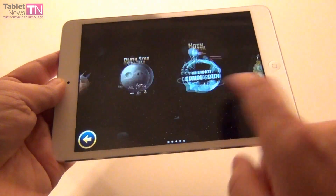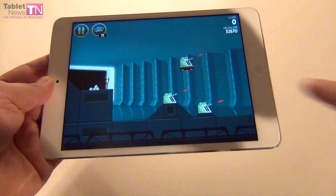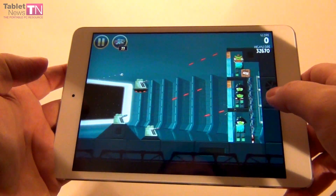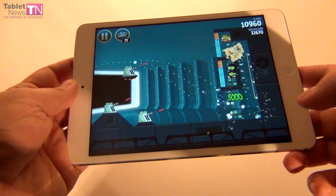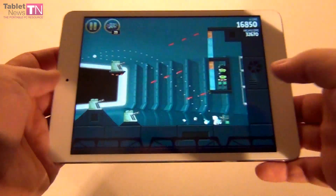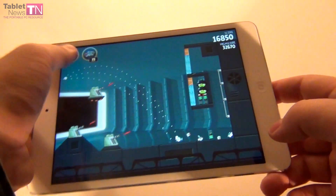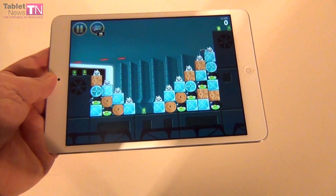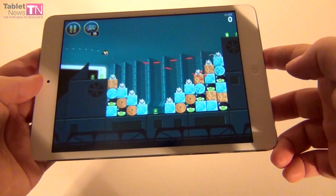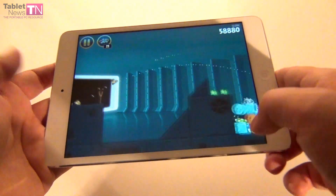I'm going to show you an interesting gameplay feature here in the Death Star levels. You are based a lot on the reflection of lasers — as you can see, there are turrets firing lasers and you have to throw your birds so that they'll intersect with the lasers. It's pretty hard to get right. One cool thing is that when the enemy is firing lasers, you can use a bird with a sword to deflect the lasers, just like in the movie.